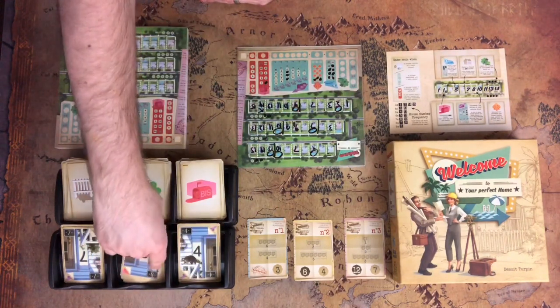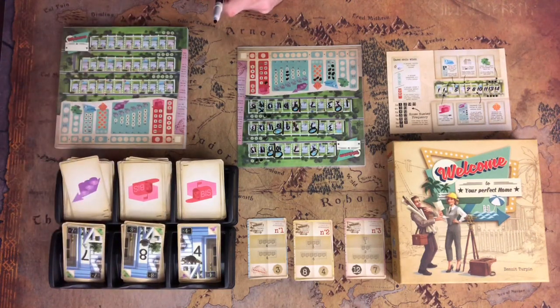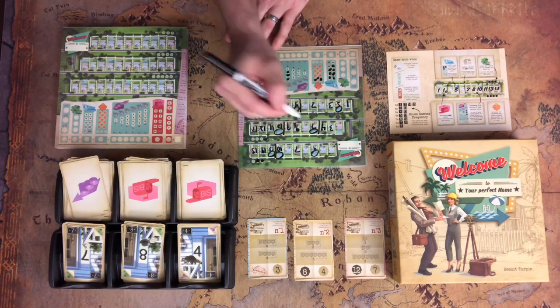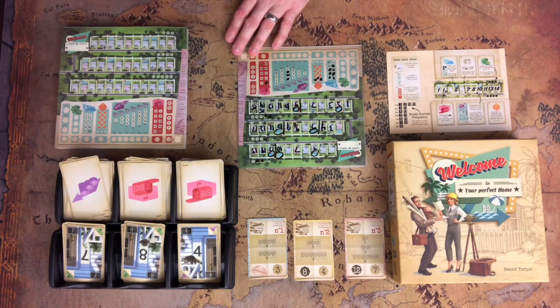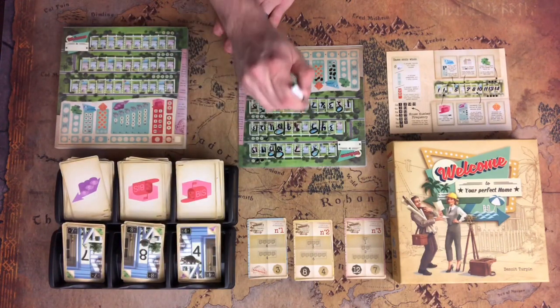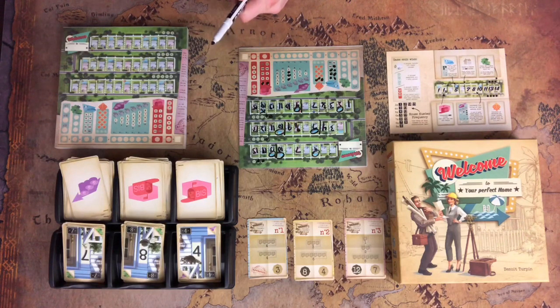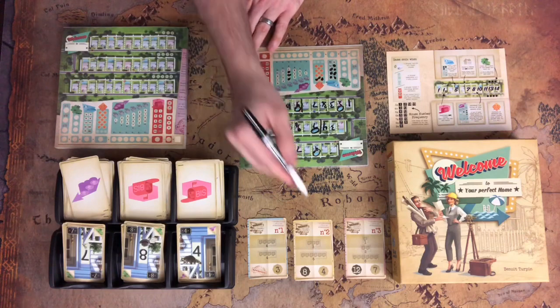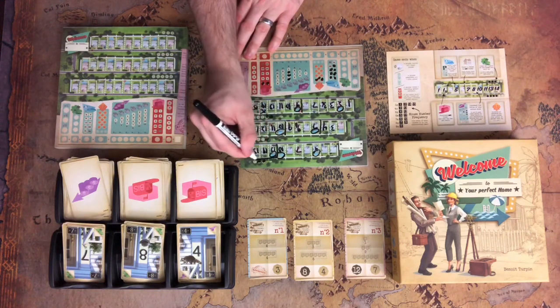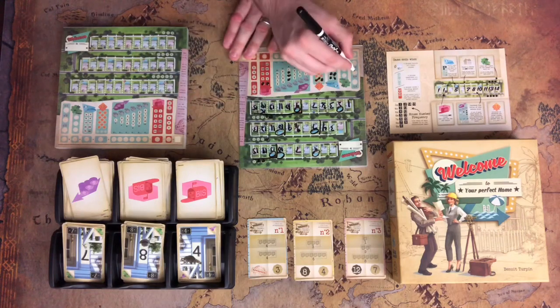We've got a four biz, an eight biz, and a seven estate. I'm going to take the four biz, put the four right here, and biz this three. Now I'm losing three points to business, but to complete my city projects I just have to put a house here, here, and here — so I'm really close. I've actually completed the second project. I'll draw a line above that one and above this one — that gets me eight points for city project number two. So let's say city projects one and two have been completed, but not the third one so far.